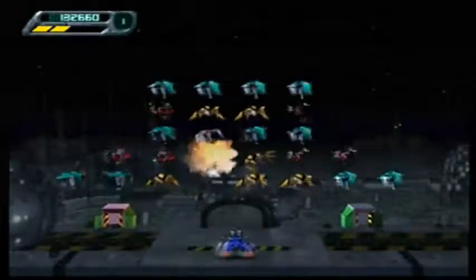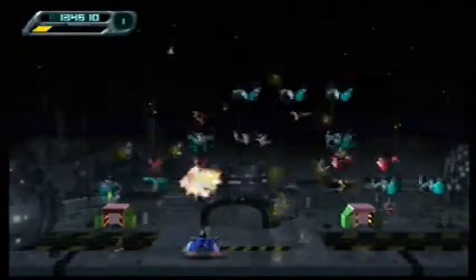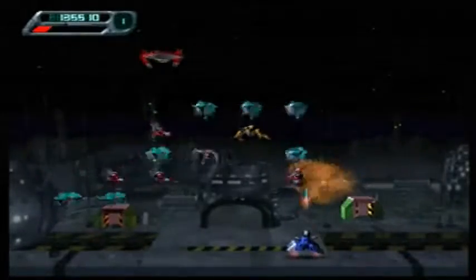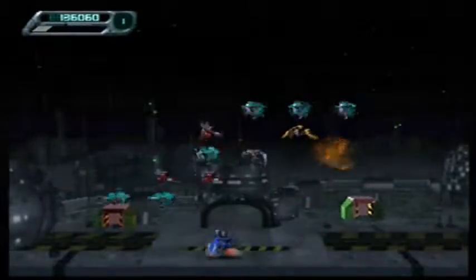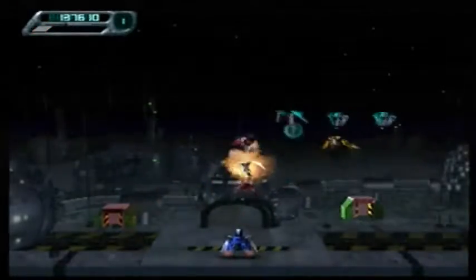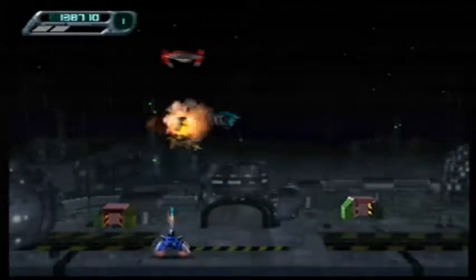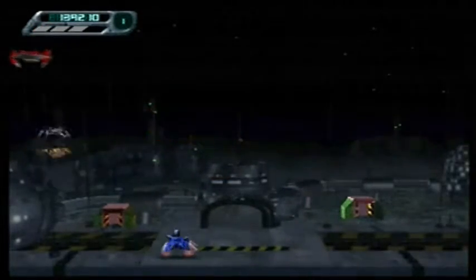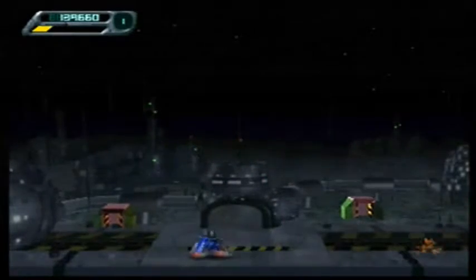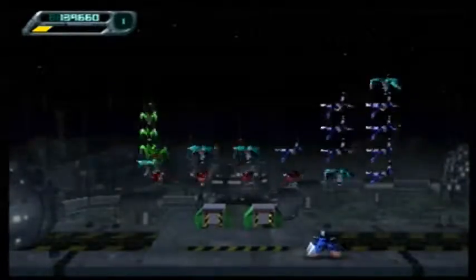Right, what you have to do if you want to get the power-up - which is used by pressing the R button - you have to kill four enemies in a row of the same type. So basically if you kill four of the same in a row, you'll see the meteor in the top left that fills up and you basically get like a super shot.